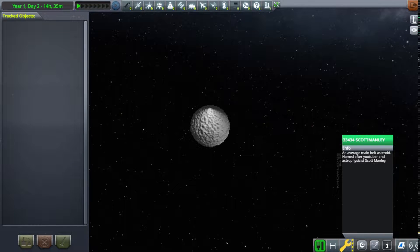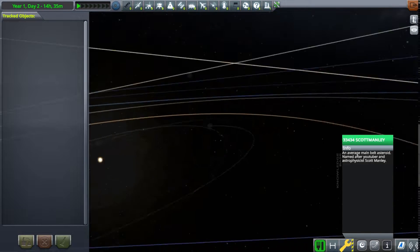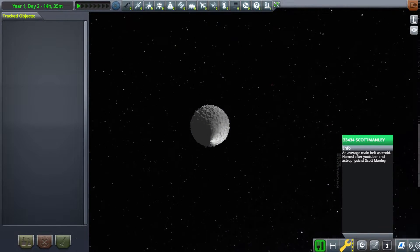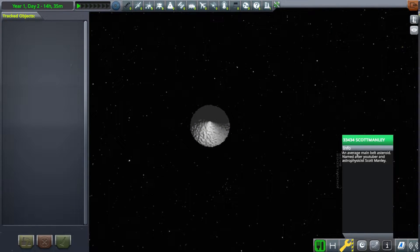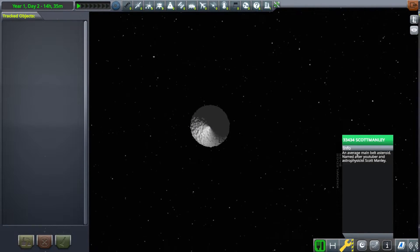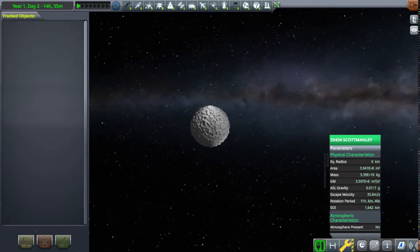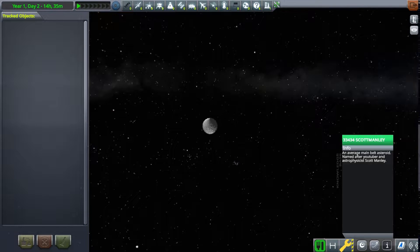Hello, this is the Linux Gamer, and you find me looking at something that looks very much like a golf ball, but I'm in the real solar system. I'm playing KSP with RSS and Realism Overhaul. No RP0 — or I guess it's RP1 now, which is an unfortunate name because of rocket fuel — but regardless, it's not in careers, it's sandbox. And we have here, because of the limitations of the planetary system, a circular object of 6 kilometers in size. This is asteroid 33434, Scott Manley.